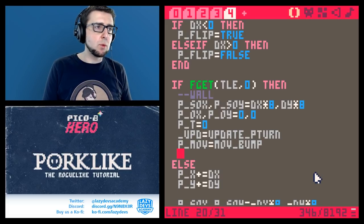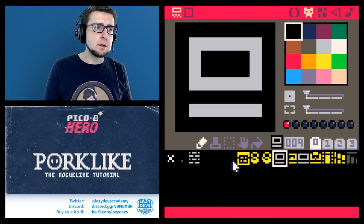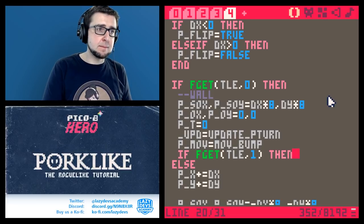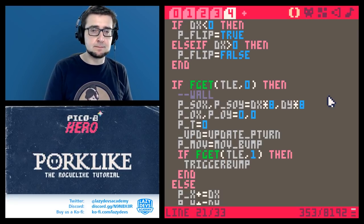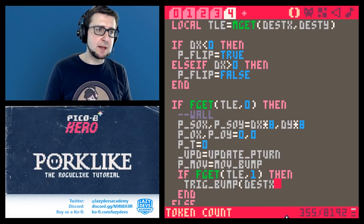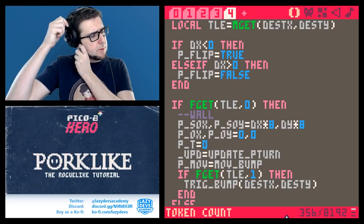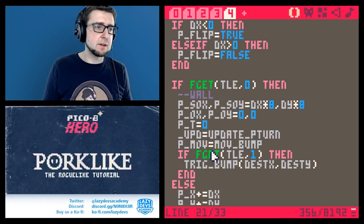So when we bump against a wall or something, we want to check: if `fget(tile, 1)` — checking if the orange flag is on — then trigger bump. We'll call this `trick_bump`, passing `dest_x` and `dest_y`. We're going to trigger the bump on that destination. We might also want to know from which direction we bumped, but depending on what gameplay you want to add later, that might be important to figure out — including where the player is.